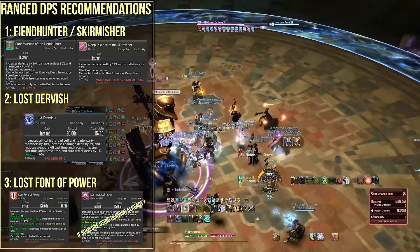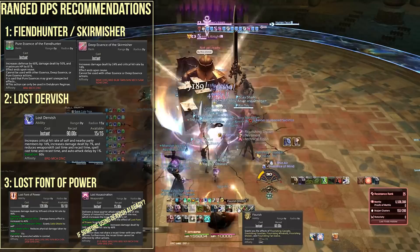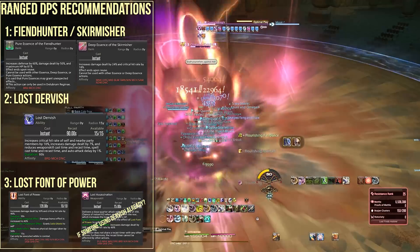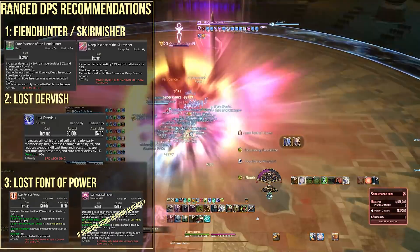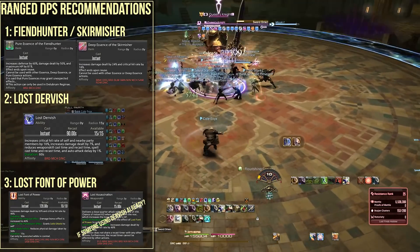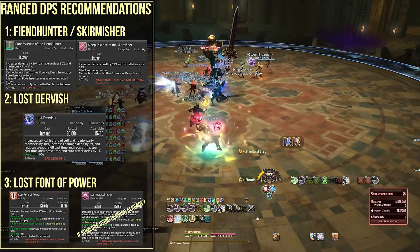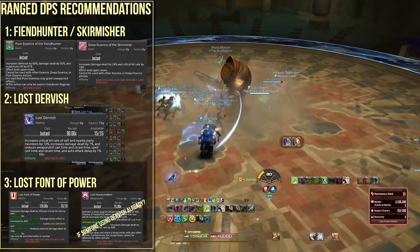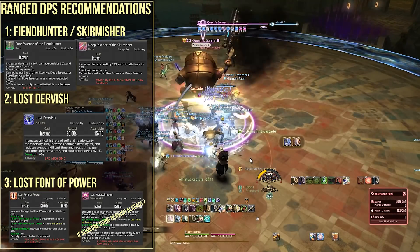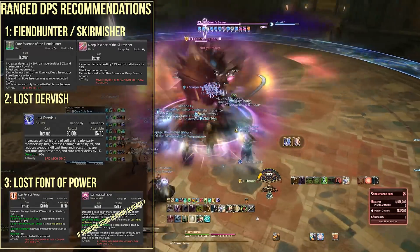Lost Dervish is not alliance-wide, so in each 8-person team you will need to bring one. It is possible to have 2 Ranged DPS coordinate their Dervish buffs to keep constant uptime for the entire party. The second action I recommend is Lost Font of Power — a powerful damage amplifier with a hearty 30-second duration. My recommendation is Fiend Hunter or Skirmisher essence with the lost actions Lost Dervish and Lost Font of Power.